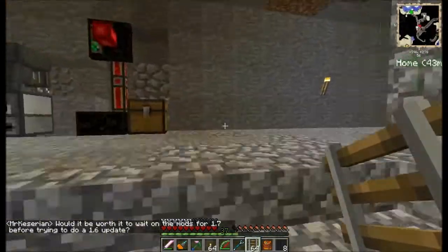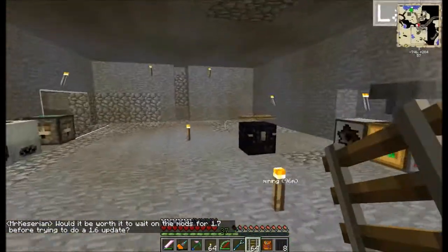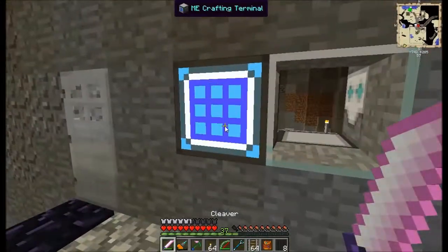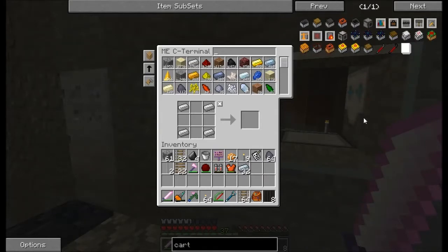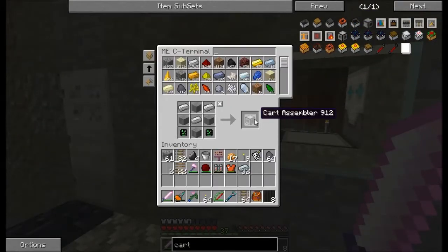Let's go upstairs and let me show you what I've been working on. As you can guess, we're obviously using tracks for this. But what are we actually going to use other than tracks? We're going to use Steve's Carts. So let's pull up the cart assembler — I think I have everything I need for it.